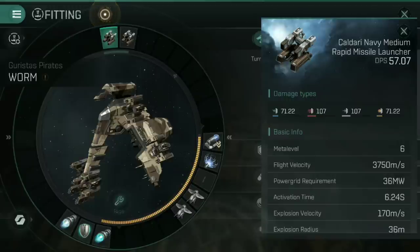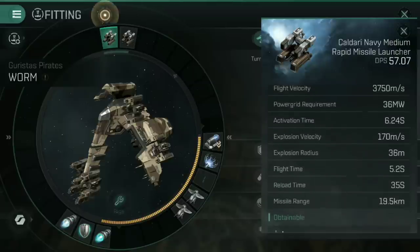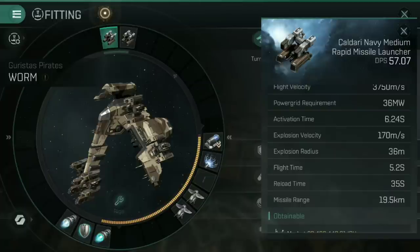57.07 DPS per launcher — look at the damage across the board. 71.22 on both electromagnetic and explosive, with 107 on thermal and kinetic, thanks to the bonuses from my skills. These also currently have a missile range of 19.5 kilometers. Training Medium Missile Upgrade will increase the range further, and that is a skill you should really look into. It's also why the drone skill isn't overly important to the Worm — it doesn't matter that I can get a theoretical drone control range of 30 kilometers if my missiles can only currently shoot at 19. Get that Medium Missile Upgrade up and you'll have extra range using the Worm.